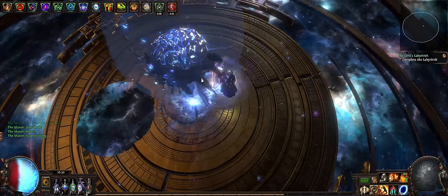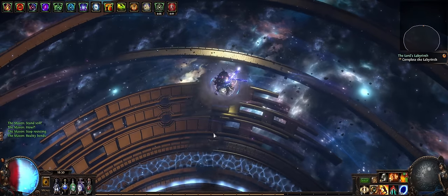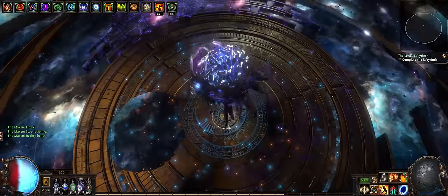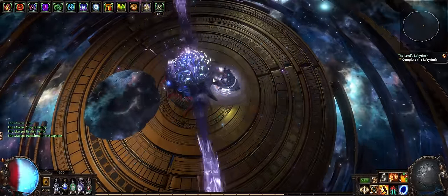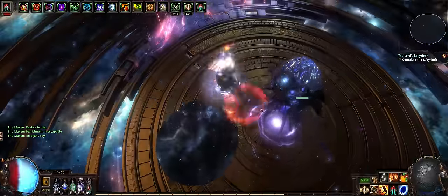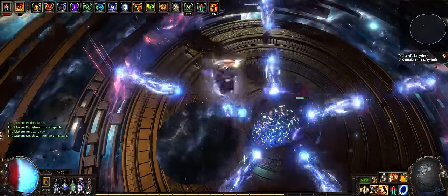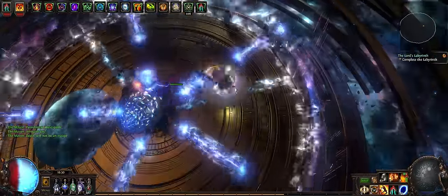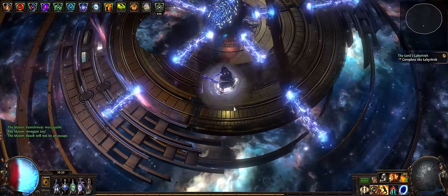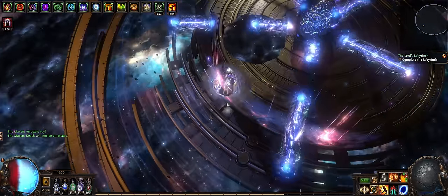On the con side, some setups require specific uniques which often don't exist during league start, or they fetch a very high price at the beginning of the league because they are more valuable to certain players. Also, armor stacking can be quite scary to get into — it is a more complex type of build with so many variants that a lot of players are lost when deciding what to do.